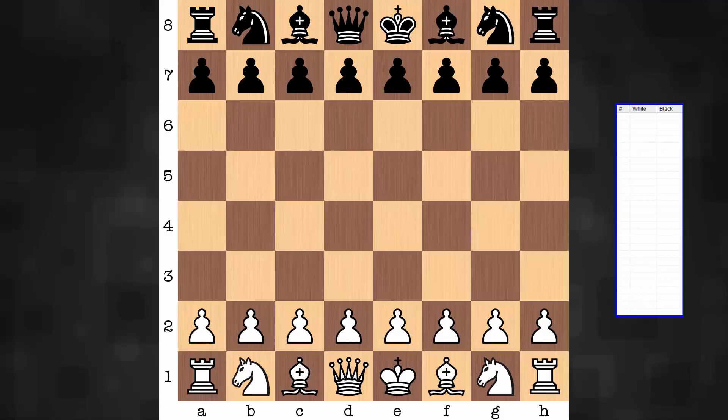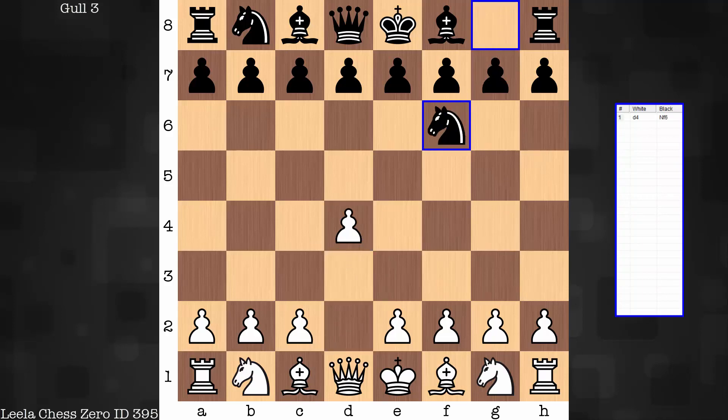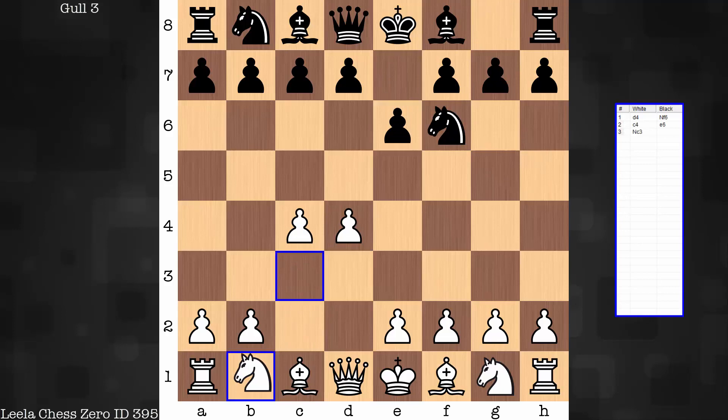Hi everyone, it's Jerry. Let's have a look at another Leela Chess Zero game. Leela has white in this one, ID 395, and is up against Gull 3. Not quite sure of the GPU or CPU used in this game. I do believe it is a bullet time control game. The game itself is a real eye-opener. As early as move 7, Leela finds a new move out of the Nimzo-Indian defense. The game is brief — only a 20-mover. Let's see how this one develops.